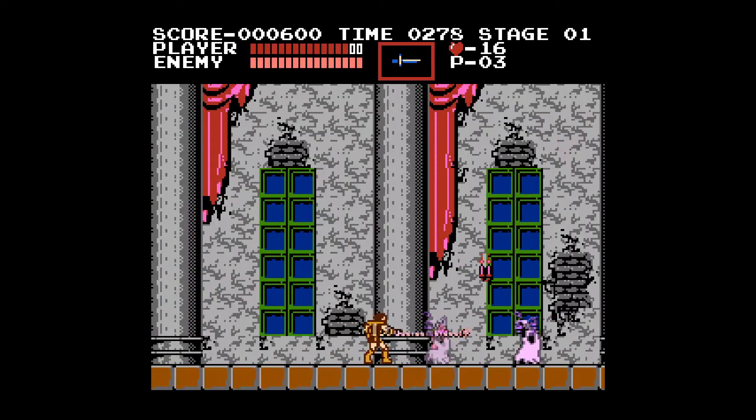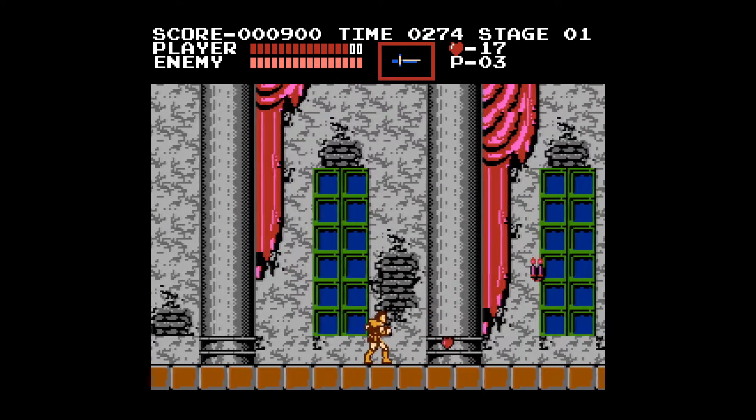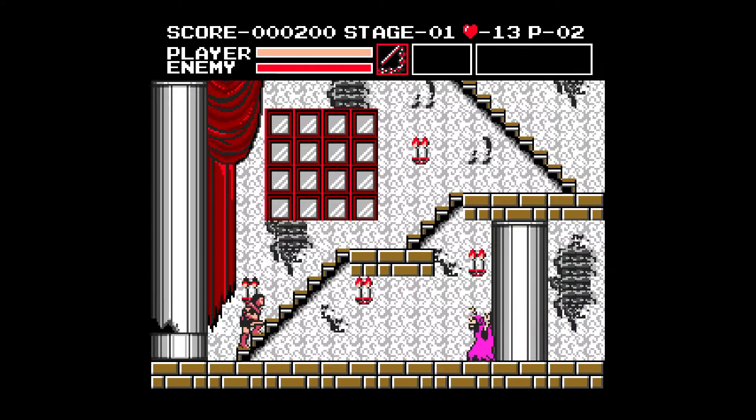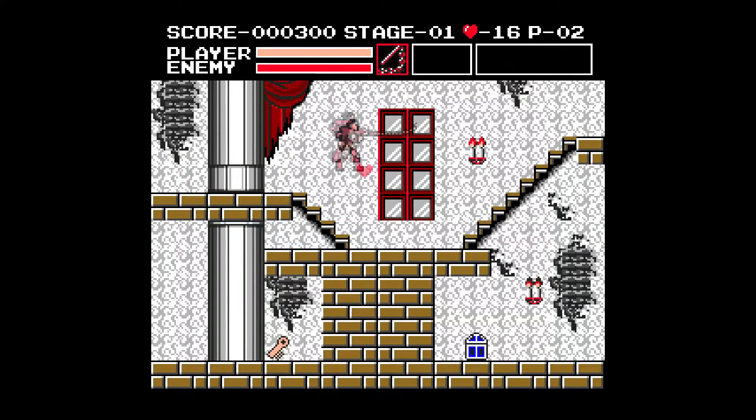Let me try to explain. In the original, the screen often scrolls along with Simon and screen transitions are minimal, but in Vampire Killer the game is always locked on one static screen, and each time you move out of it, the game loads the next screen. Combined with the far-off framerate, it makes the whole game feel sluggish and off compared to the original.